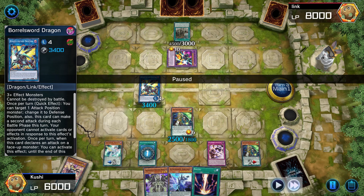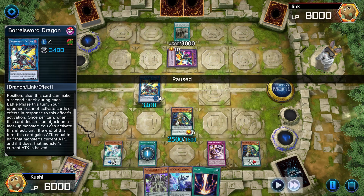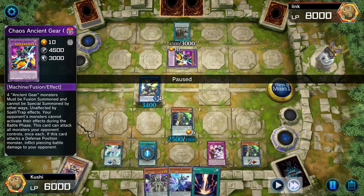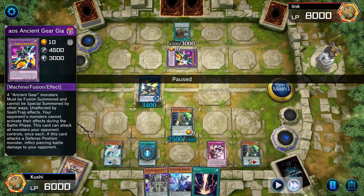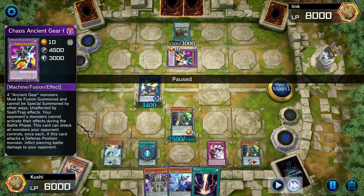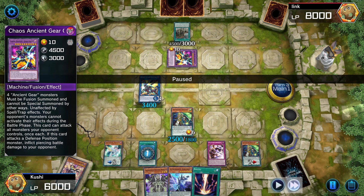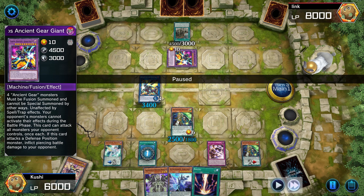Borrel Sword also has an effect to change a monster's battle position, so it can attack twice. His boss monster can be targeted by monster effects and is affected by monsters, so I'm changing its battle position and attacking over it. That was the only way I could figure out to beat it — there might have been other ways but this is what I came up with.